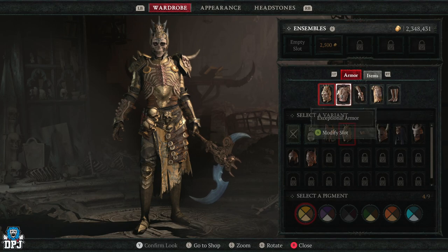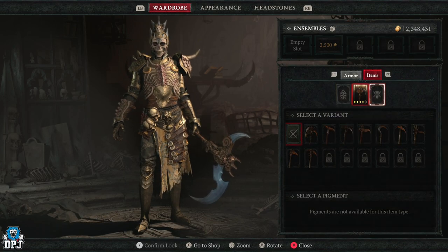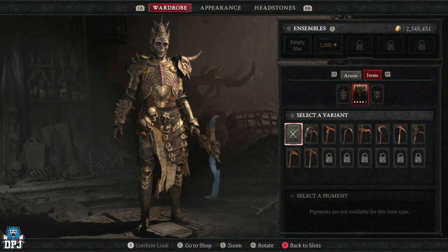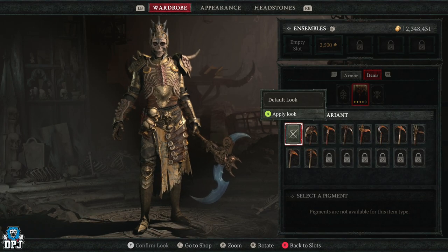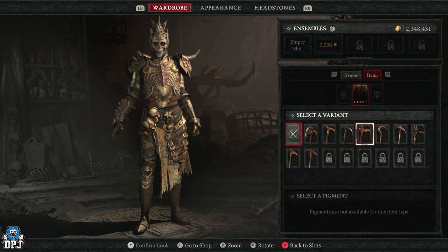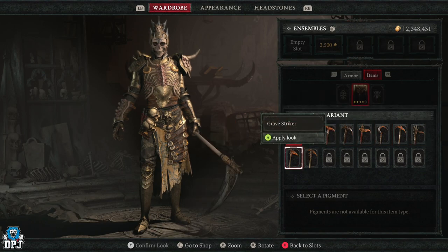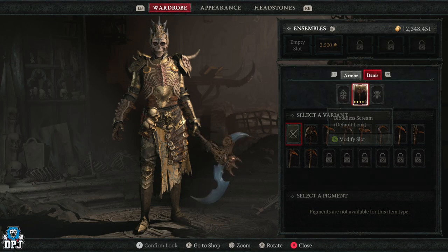In the Wardrobe we have five slots and also slots here. Offhand — I haven't got anything equipped there so I can't do that. My back trophy — nothing equipped there either. For my weapon, I can simply select it and choose a variant. Mine is a scythe, so I can make it appear as any of these scythes if I want to. I do like the way mine looks so I'll keep that. Unfortunately you cannot change colours on weapons.